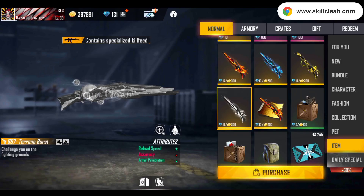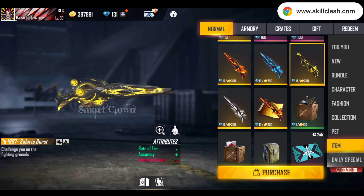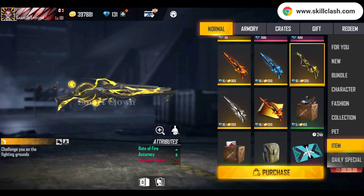Basically, the review can be seen here. This is a yellow color theme — yellow and black — and the element combination is earth. The stats are rate of fire single plus, accuracy double plus, and movement speed minus.